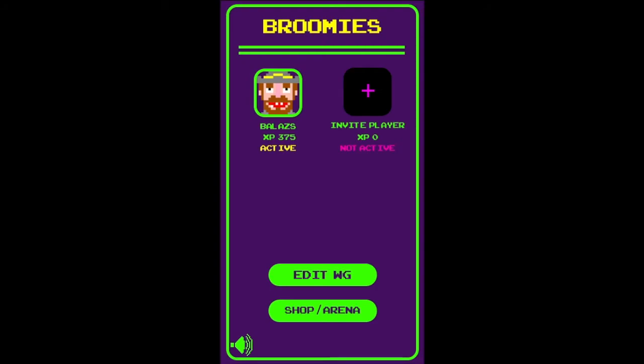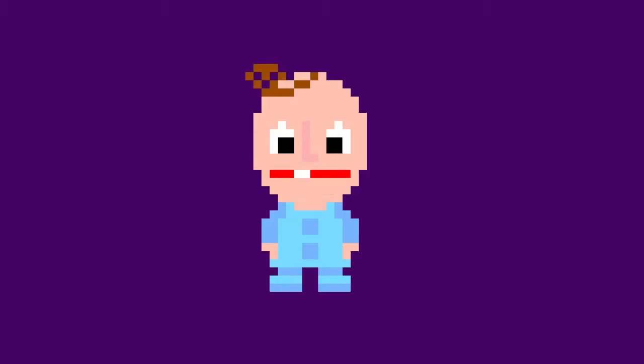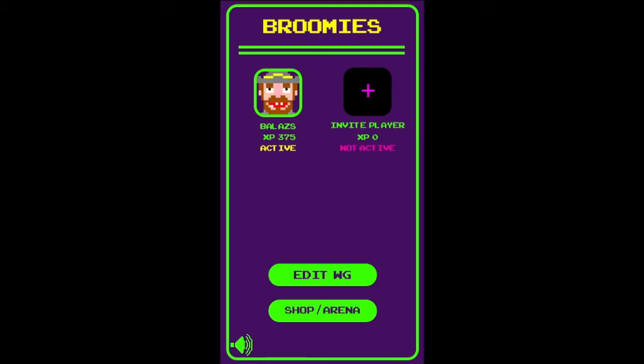The hub collects all the players and their stats. Furthermore, it lets you edit your vege, enter a shop or an arena. But we will talk about these features later. For now, you can see our character Balash and an icon to invite other players.